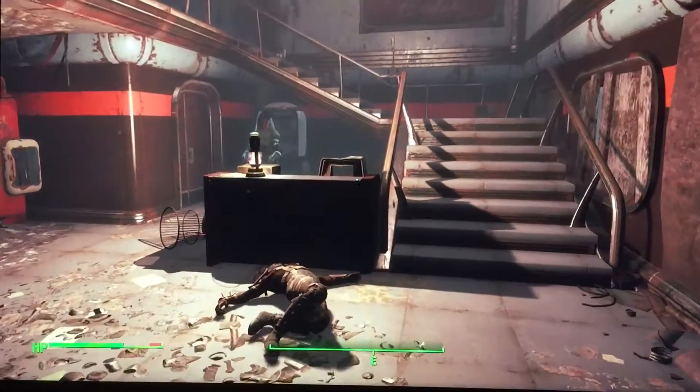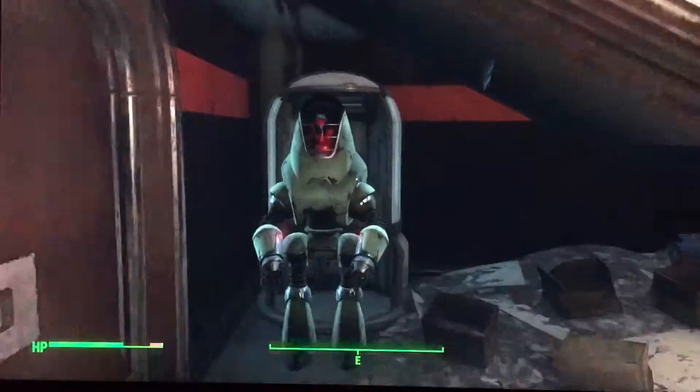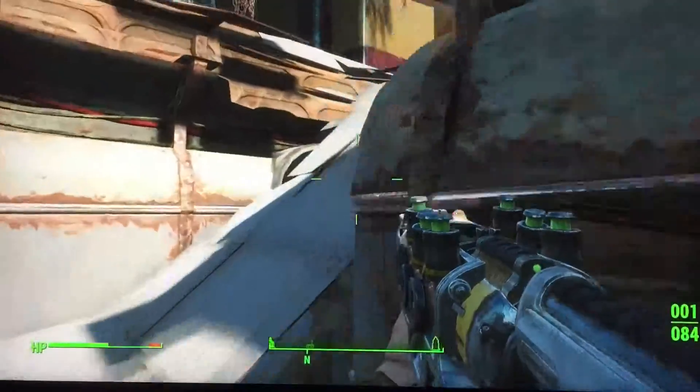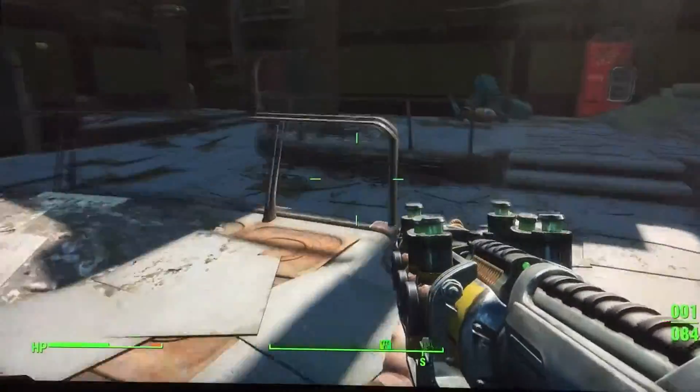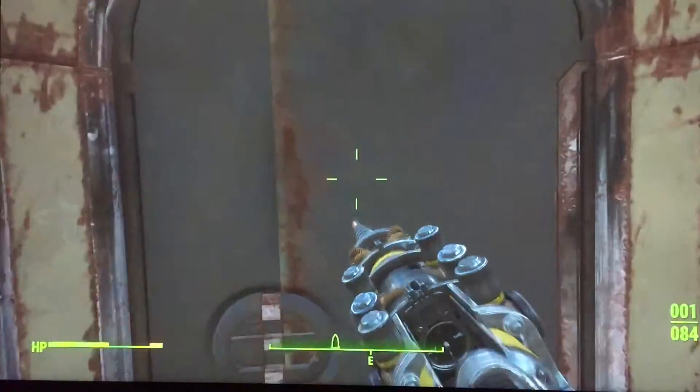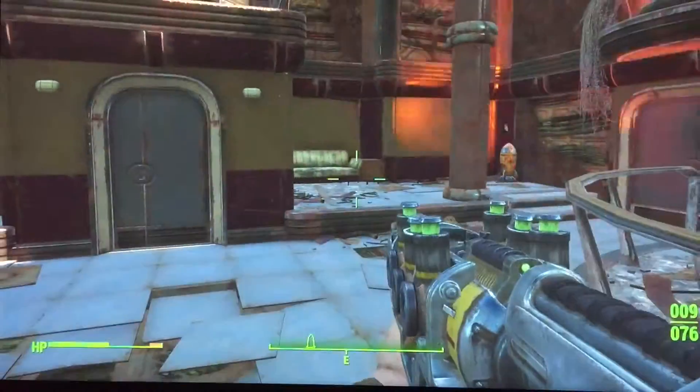I just want to give you a heads up that there are going to be bots in here. Right over here is where the power armor is at. This is where you're gonna get it — you just gotta open this door to do it.